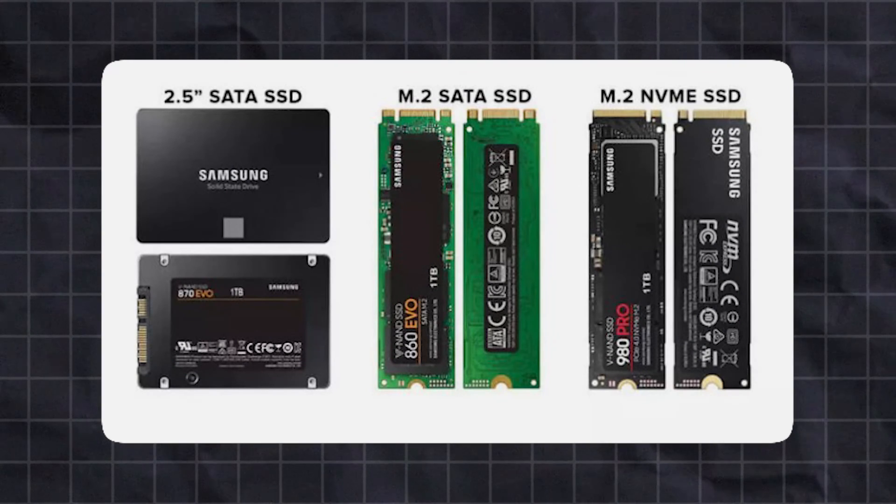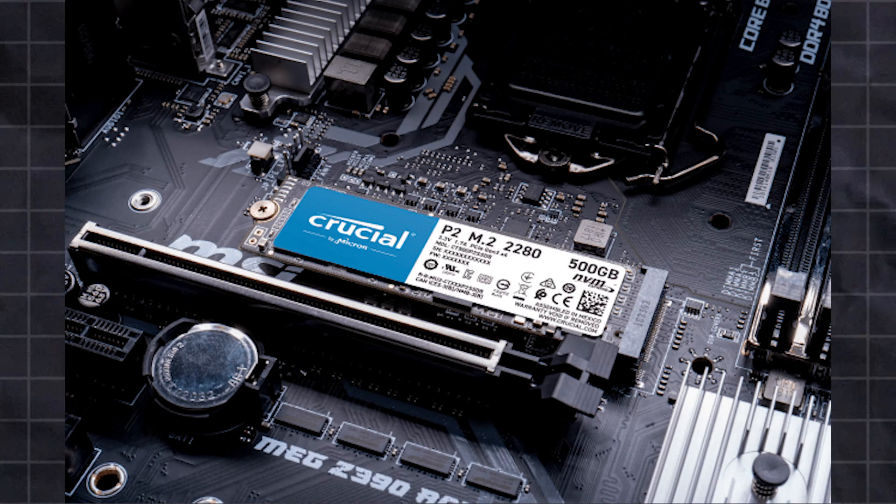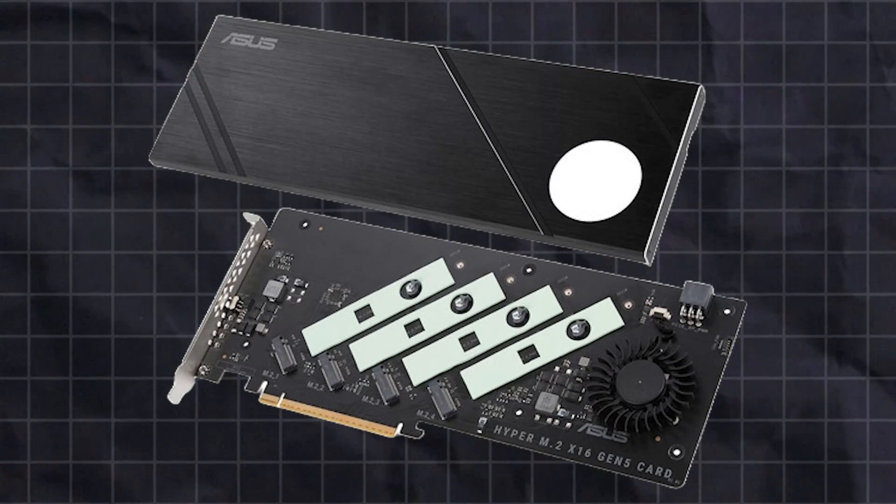An M.2 SSD is a solid state drive that uses the M.2 form factor. It's designed to be faster and more compact than traditional hard drives, making it ideal for use in PCs where space is limited or speed is critical. To connect an M.2 SSD, your motherboard will need to have an M.2 slot, or you'll need to buy an M.2 expansion card.